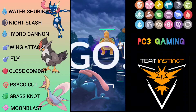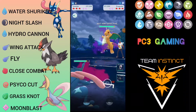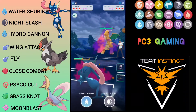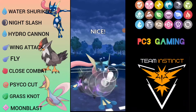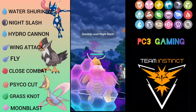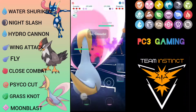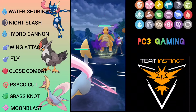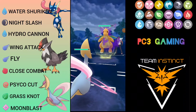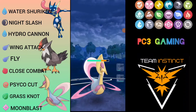I am leading with Gray Ninja and Staraptor at the back. Opponent leads with Cresselia and Dragonite, which is a very bad lead. I'm going to throw the Night Slash because Dragonite is very squishy in the Great League, so they will definitely shield — and yes they do. I'm going to dip into Cresselia. He throws Dragon Claw but it doesn't do that much.